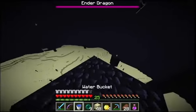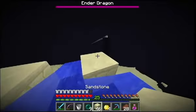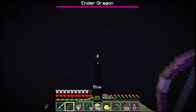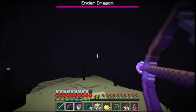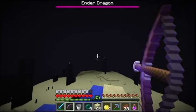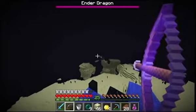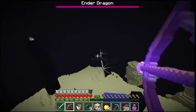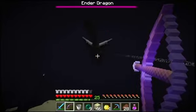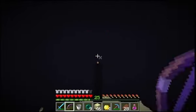What you're going to do is place down a water bucket and then some blocks for you to stand on. You're going to want to shoot the End Crystal, but be sure you don't let the Ender Dragon near you, because he will destroy your water source. So your top priority is not to let the Ender Dragon near you. Then you're going to try and destroy the End Crystals.